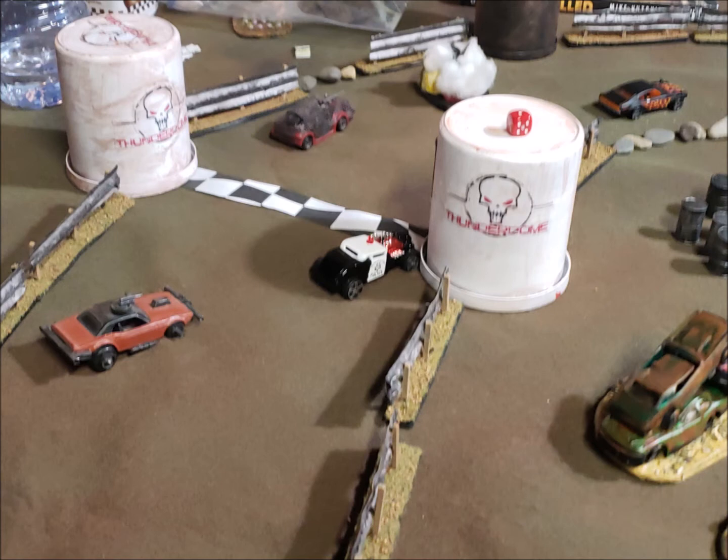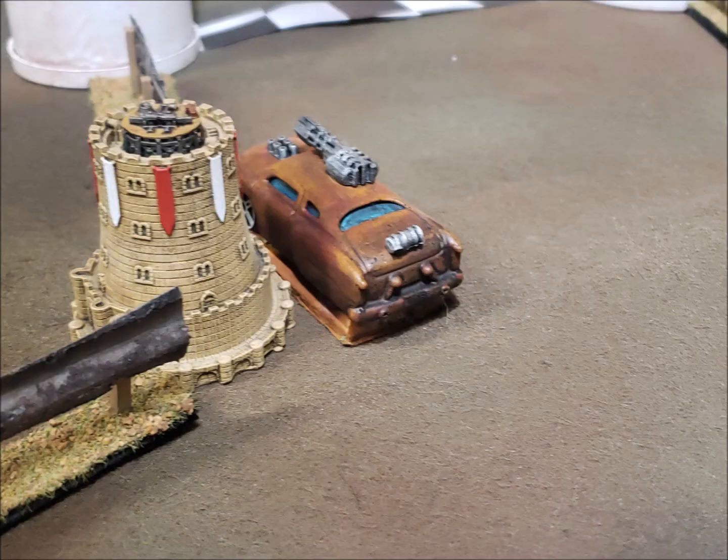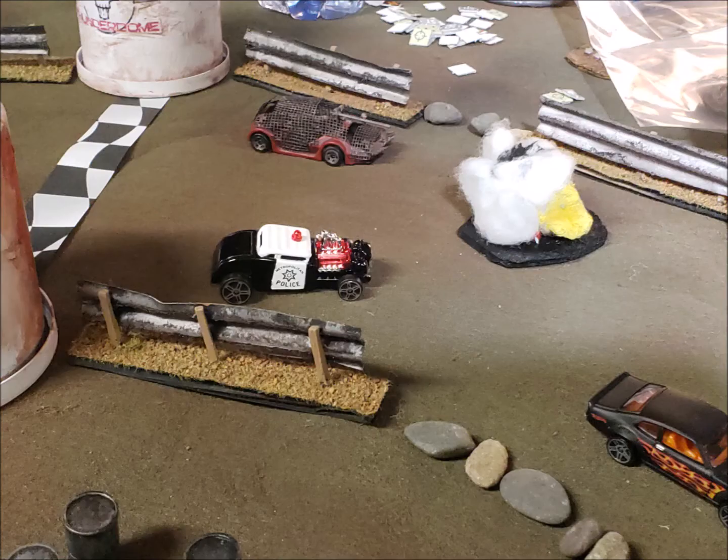Oh no — looks like a bump and grind from Desk-All sent the Snake number two car right into the barricade, just dented the whole side of that car up. And the turret got a hold of Snake number one car and just whipped that thing completely around and slammed it right into that turret — he's locked there, he's not going anywhere. That could be a problem.